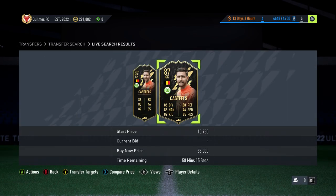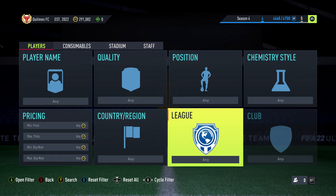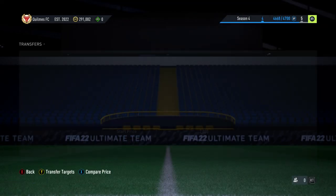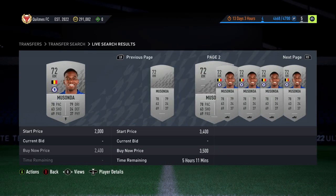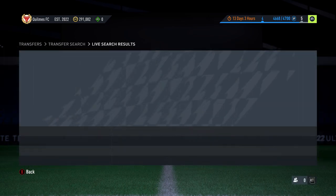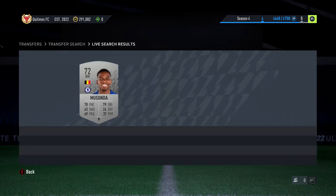If none come up, move on to the final method: the silver Prem method. Go in, clear the filters, and put in silver Premier League. If you look at the prices right now — around 2.4k is the cheapest. There's a player here with 5-star skills; I'll check if he goes for more. I'll go ahead and buy that one. If you want to sell for 2.5k you can, but I'd go for 2k and under — just sit and refresh on repeat until you find a deal.